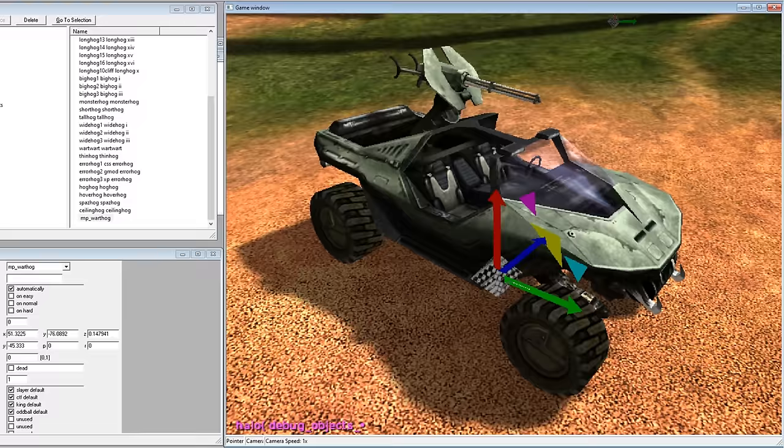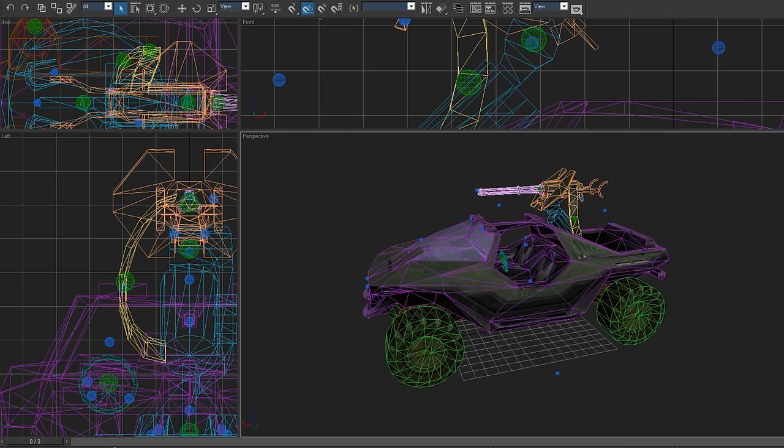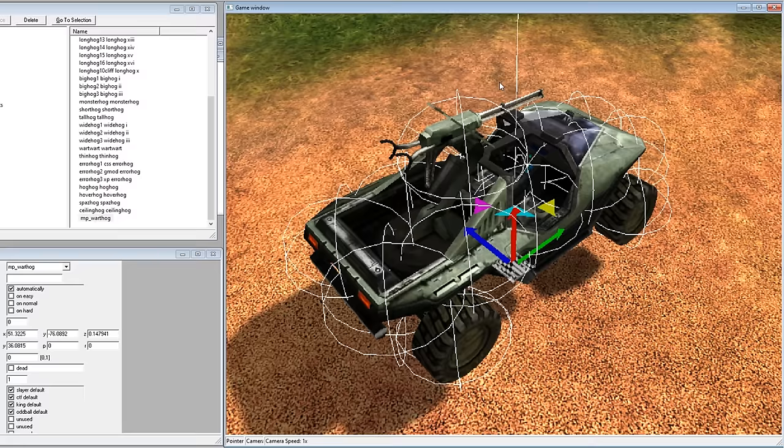Alright, it appears I've worked out the problem with the LongHog's physics. Halo 1 uses a very simple physics system where vehicles are defined as a collection of spheres. Each sphere has its own individual physical properties like mass, density, and friction, and they end up looking a bit like this — spherical.